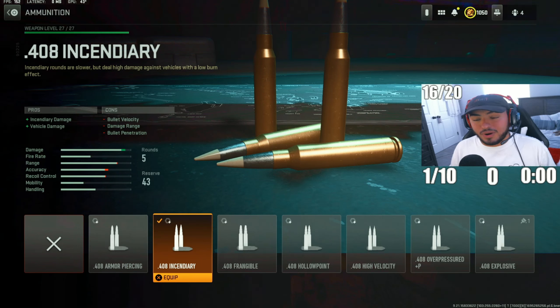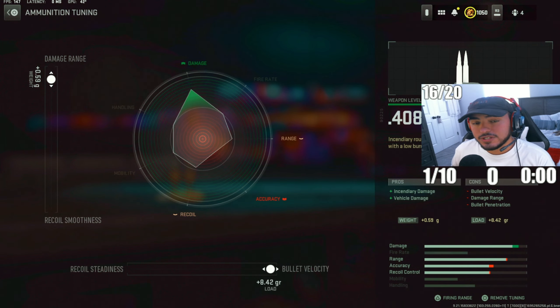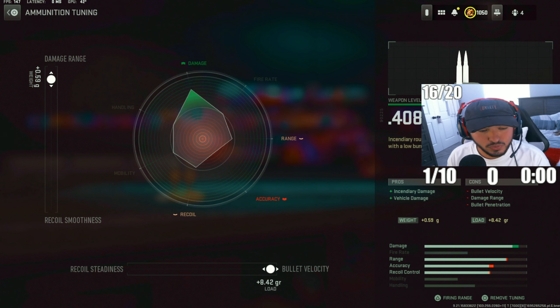Starting with the first attachment, we've got Incendiary Rounds. These are really crucial in ranked play — they continuously damage your enemy as you're shooting them. Tuning: damage range to 0.59, bullet velocity to 8.42.